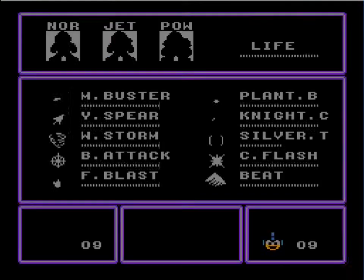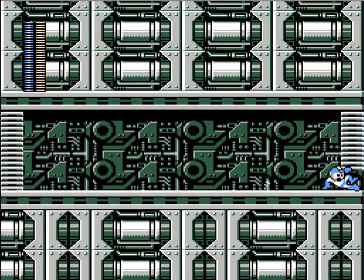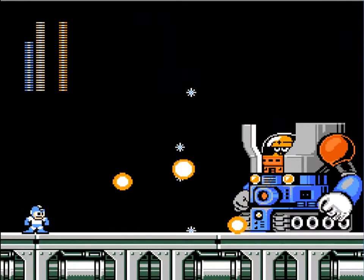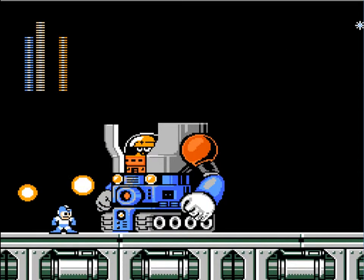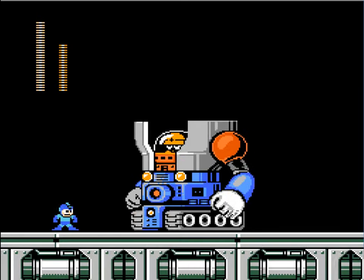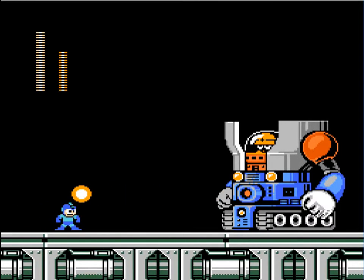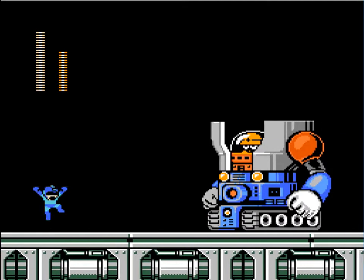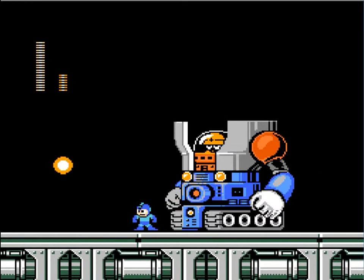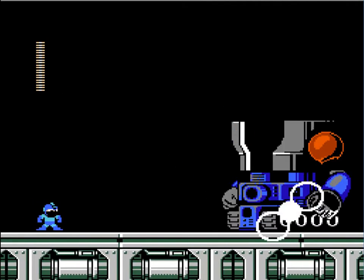Okay, so this guy's weakness is the blizzard attack. So we'll use that for a little bit, knock it down to a fair amount, and then use the buster. I was going to say it's a rather easy pattern today. Either way, we beat him.